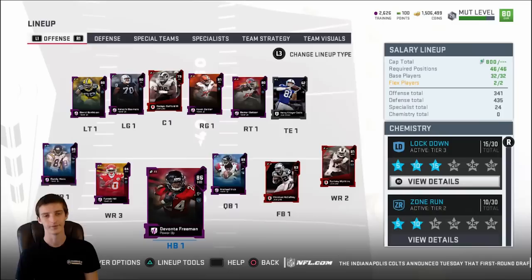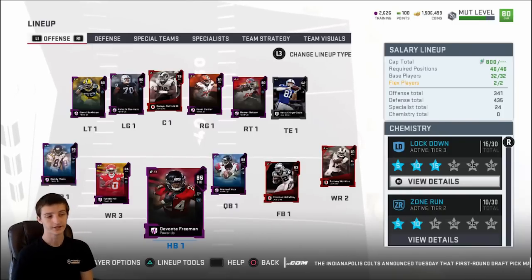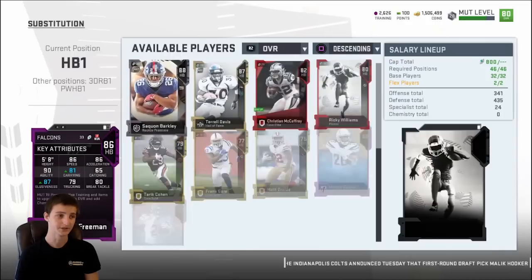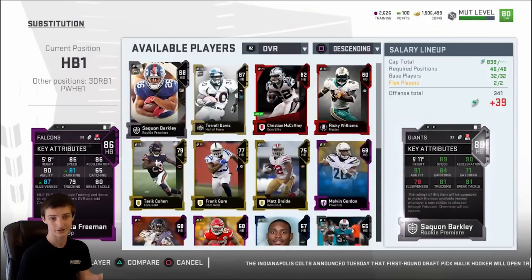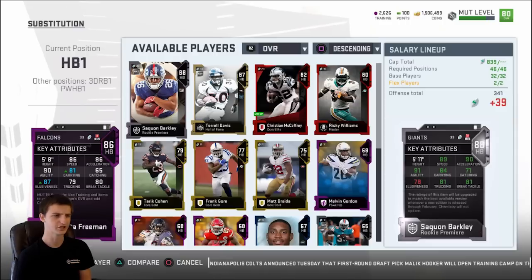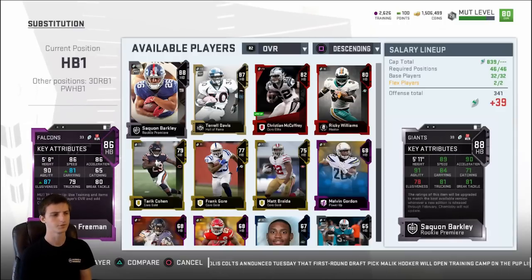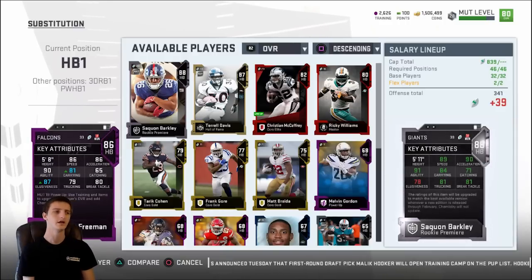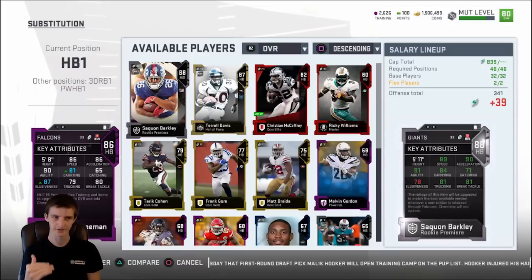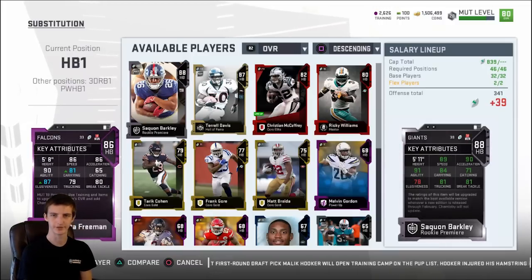At running back, Devonta Freeman cards just all play really well — even in regular games he's a glitch. Another option I'm considering is the new Saquon Barkley, and also the base Tevin Coleman — they're all really good running backs. It just depends on your cap room: if you have room for Saquon, get Saquon; if not, Freeman; and if not Freeman, then Tevin Coleman. Those are the basic tiers for Salary Cap right now since the spin threshold is lower.